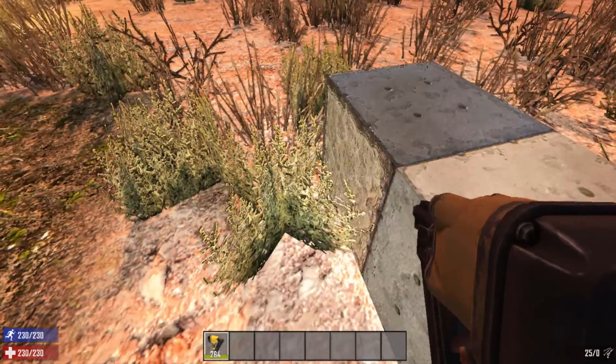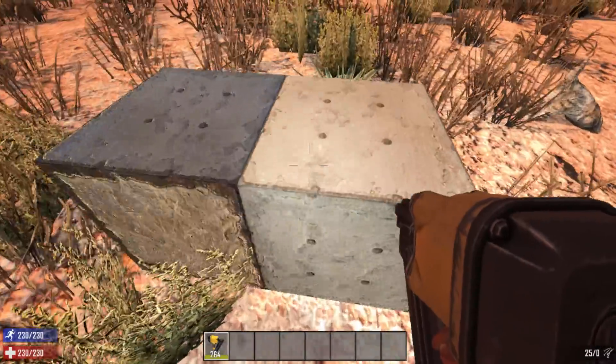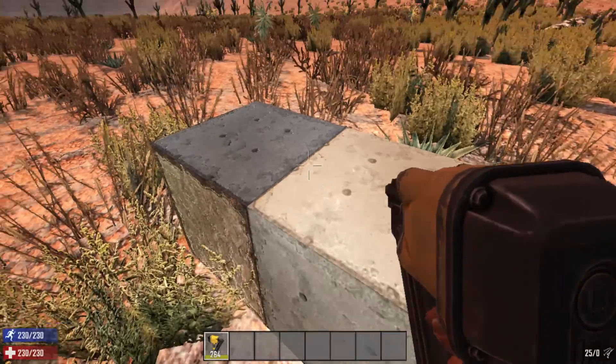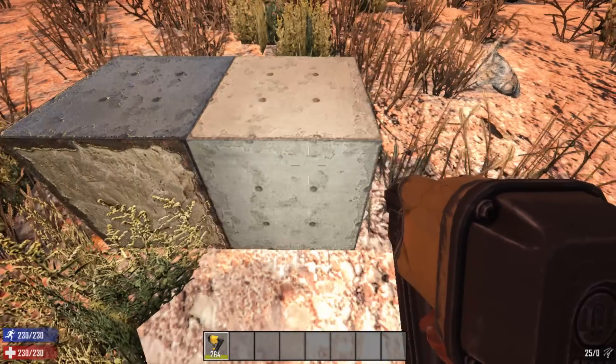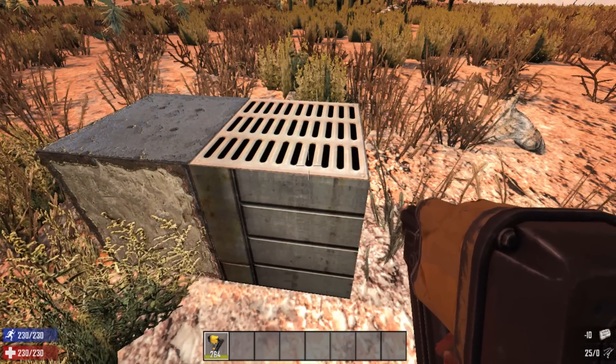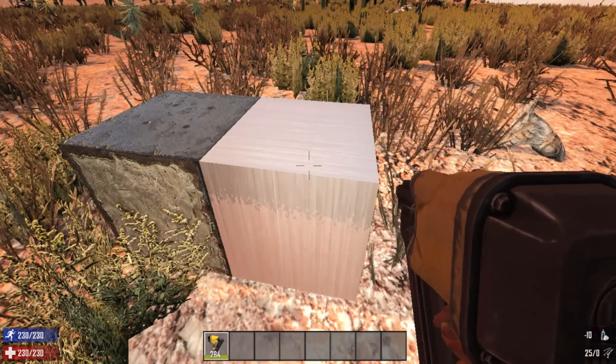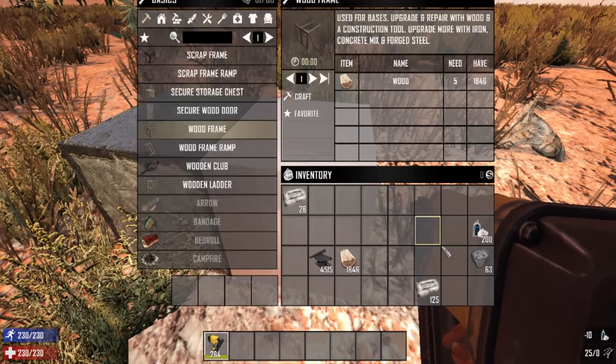This is kind of like one of those cooking channels where they start cooking something, throw it in the oven, and then they have a second oven where it's already done — and that's what I've done here. When this dries, the wood breaks off and you have the concrete block. Then it takes 10 steel ingots. To add the steel, you have to buy the skill for it.